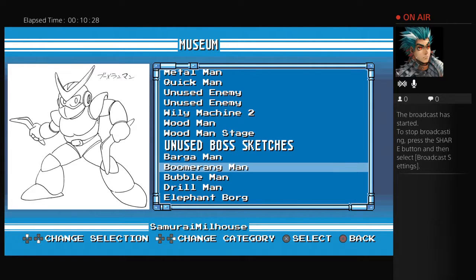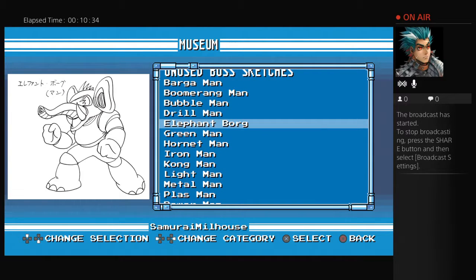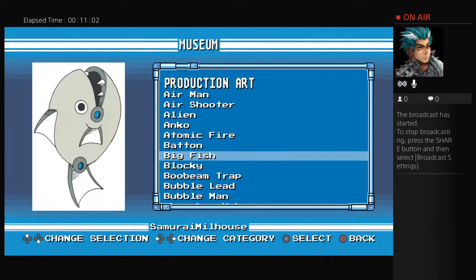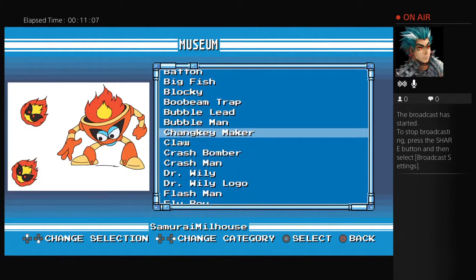I think if they'd made the artwork an unlockable for completing certain levels and stages, that would have given the game a bit more incentive for people to play and to unlock all the characters. You've got categories: production art, which is all the various artwork used to help the designers in developing the game; character files, which is more artwork connected to helping the producers and designers; and concept art — early designs and concepts for what they wanted to achieve.